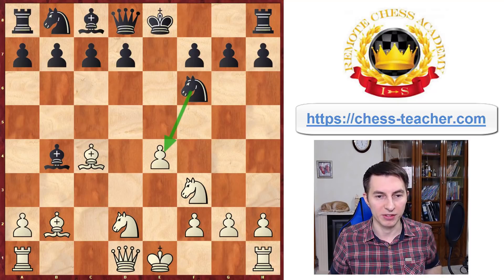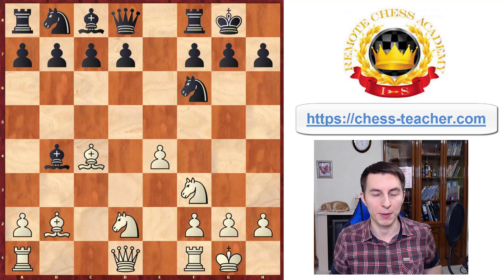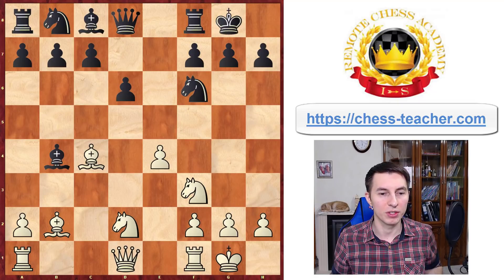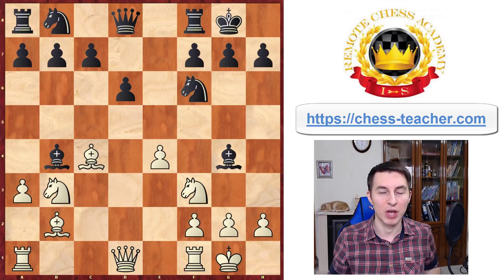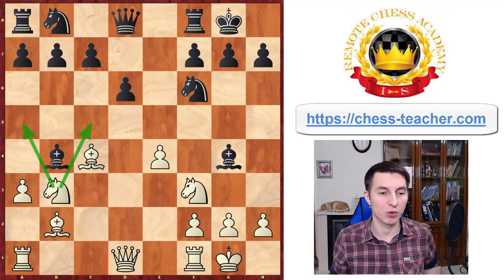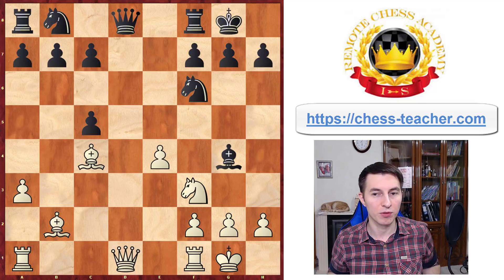Instead of knight takes e4, black can castle — that's certainly a much safer option. In this case you would also castle and play more or less normally. After white castles, they're threatening pawn e5, which is quite annoying because it will kick the knight away, so black is likely to play pawn d6. Instead of the usual moves here, I recommend knight to b3 — a tricky idea. Black usually overlooks the main point of this move and goes bishop g4, which is actually a mistake. The point is that you can play a3, threatening to trap the bishop, and now the only square for the bishop is bishop c5.